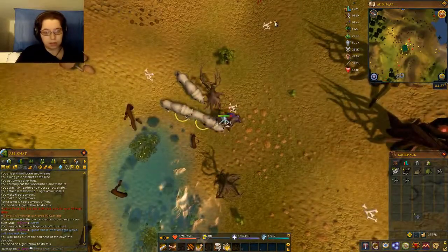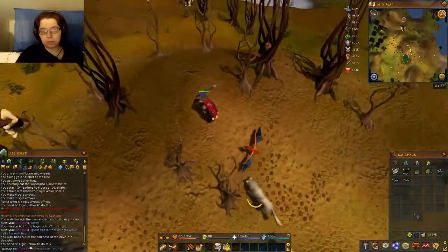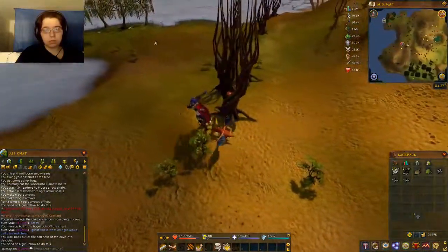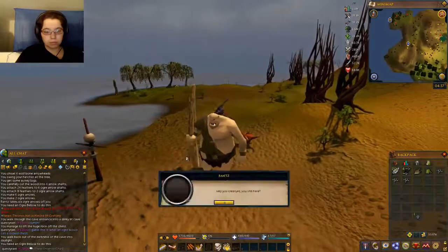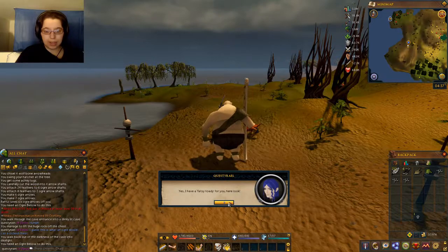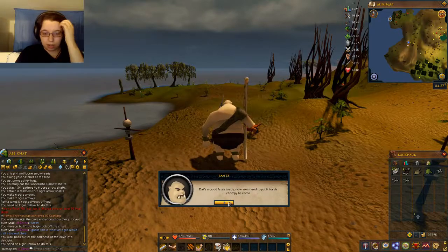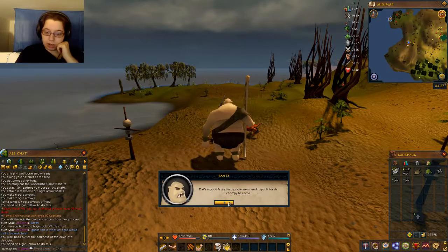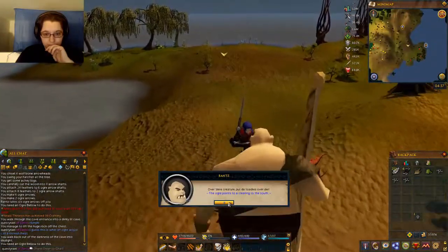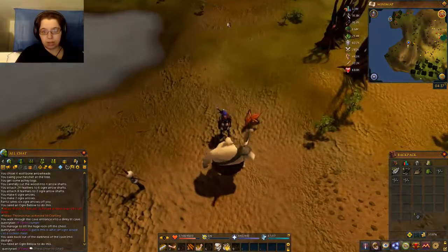Alright, so I got one bloated toad. Yes, I have a Fatsy Toadie for you. You showed the bloated toad to Rance — he nods with approval. That's a good Fatsy Toadie. Now we need to put it out for the Chompy to come. Where should I put the Fatsy Toadies? Over there, creature. Put the toadies over there. Okay, thank you.